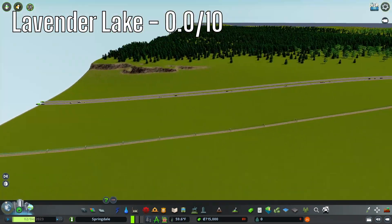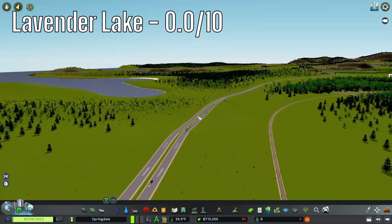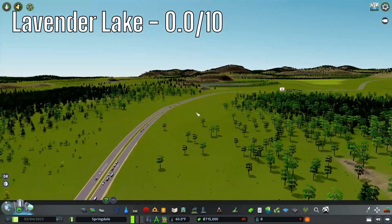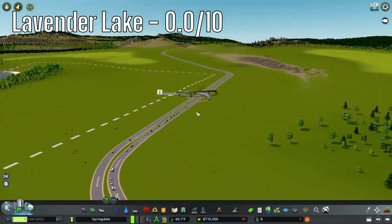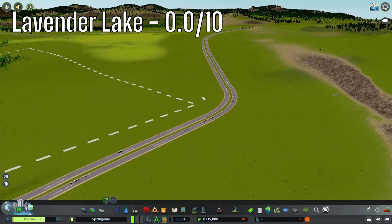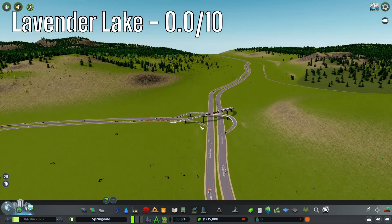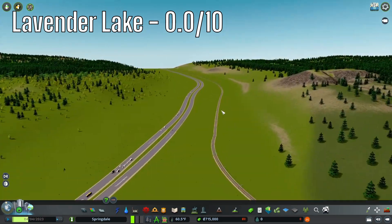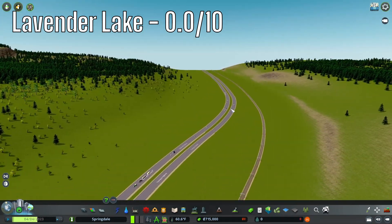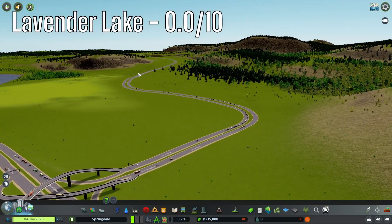The third map is Lavender Lake. The highways start out pretty average — a little bit bumpy here and there, but not terrible. I hate the interchange. The curves are a little bit sharp, and it goes up a bit of a hill. Terrible interchange. It is going up a bit of a hill, but I think that's okay. This doesn't really make a whole lot of sense with the bends.